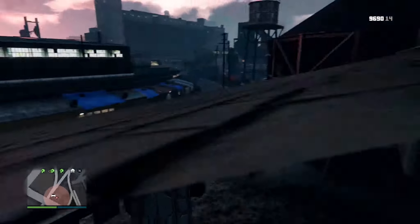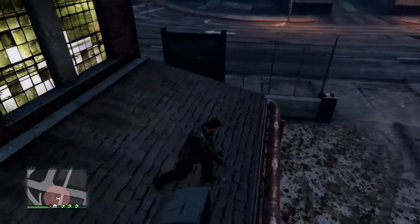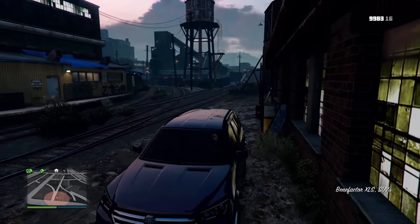The way you exit this wall breach is to just climb up onto the roof, and you're out. Now with this wall breach done, let's move on to the fifth and final wall breach in this video.